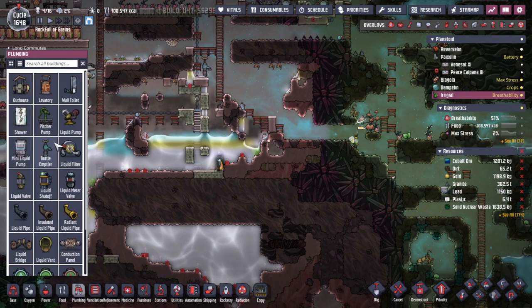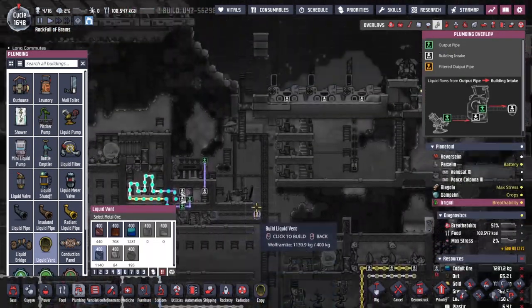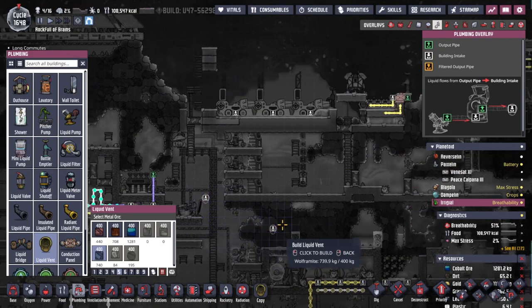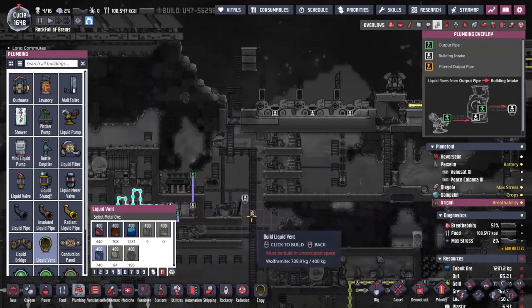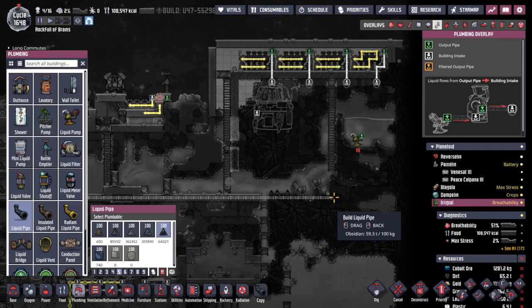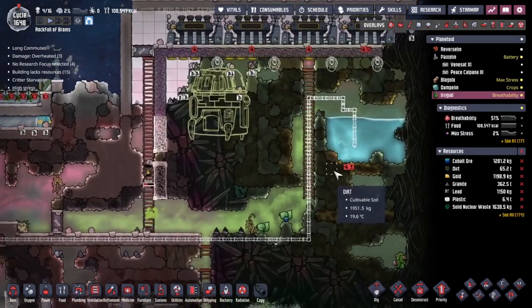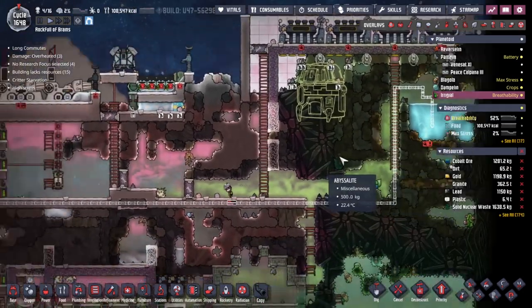The other thing I need to do is start pumping some of these liquids out of here. I really think we're just going to have to dump it down into the - it's not really a subsurface ocean, but it feels like one. We're going to throw it down here. Let's get some plumbing - we'll go for a liquid vent. I could probably drop it from all the way up here and it would still be fine. I just want a liquid pipe that we're going to take all the way across. I'm literally going to go through the floor.